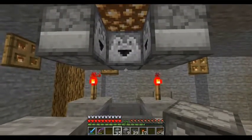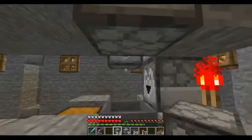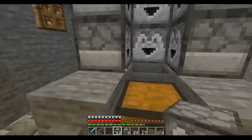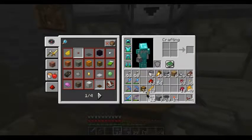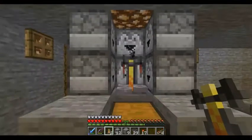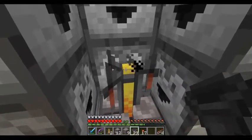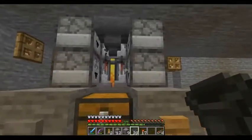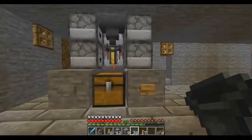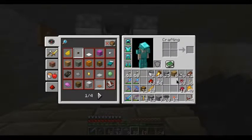Then we're going to do the same again underneath these droppers — so you want one there, one there, one there, and one there like so. Then you want to put your brewing stand down here like so, and a hopper on the top going into your brewing stand — that's where all your ingredients are going to go, and that is your potion maker.